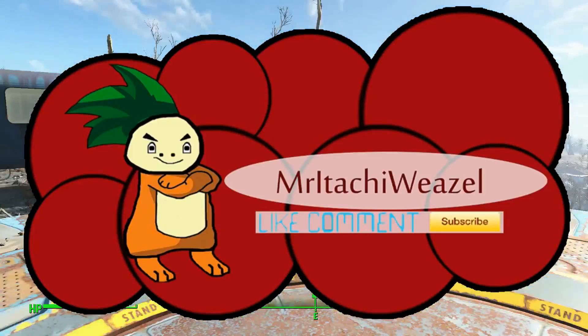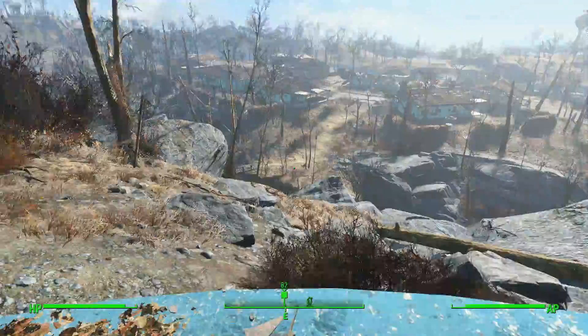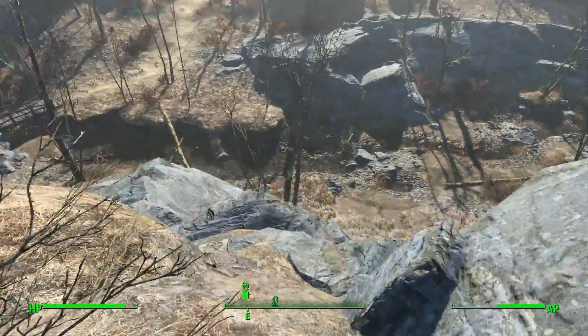Hey guys, welcome to Fallout 4. Today we're going to be looking at how to get the Your Special Book straight out of Vault 111. This will increase one of your special skills.